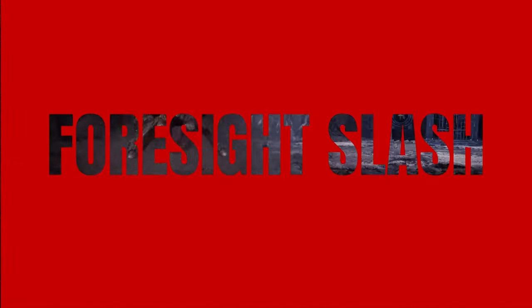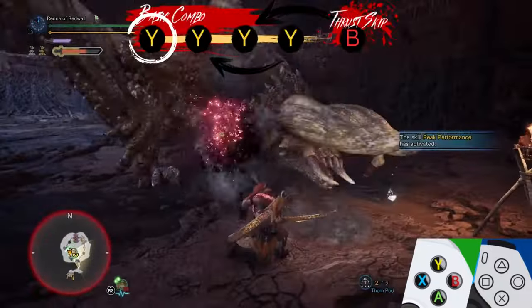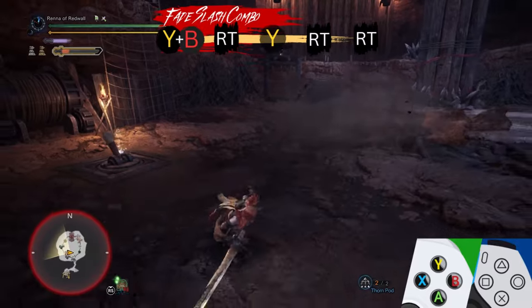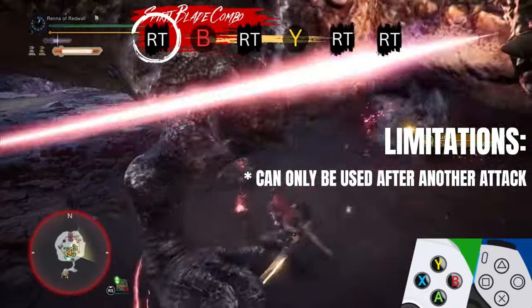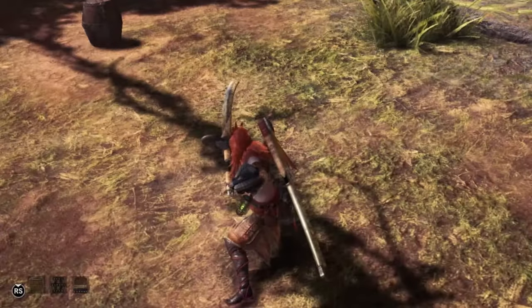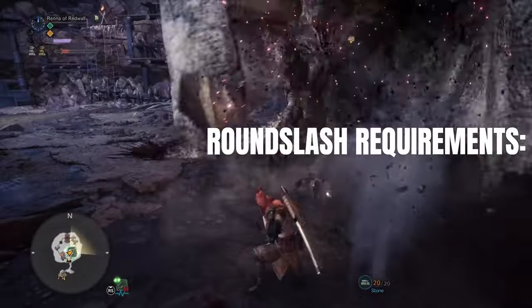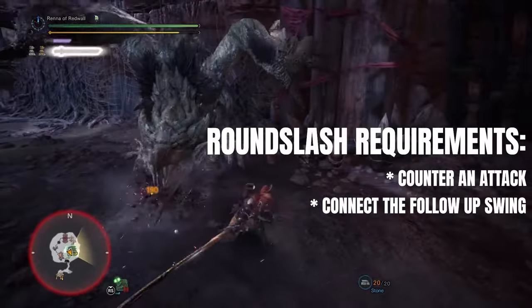Foresight Slash is a powerful move that allows hunters to evade attacks and skip the entire Spirit Blade combo straight into Round Slash. You perform a Foresight Slash by pressing the right trigger plus B during the recovery animation of another attack. Foresight Slash has some limitations: it can only be used after another attack, and it consumes your entire gauge upon activation. It also requires a minimum of 10% of your gauge to work. If you have enough gauge, Foresight Slash will give your hunter a blue aura, and you will hear a sound indicating your invincibility. To skip to Round Slash, you need to successfully counter an attack and connect the follow-up swing. This swing has the Mind's Eye property, so you don't need to worry about bouncing.